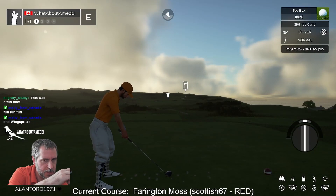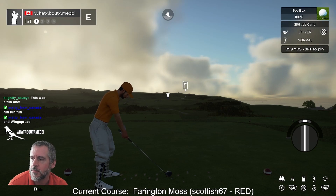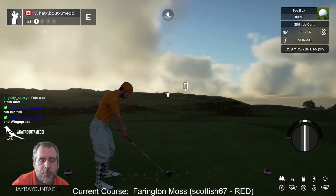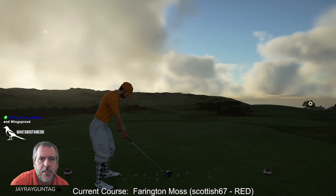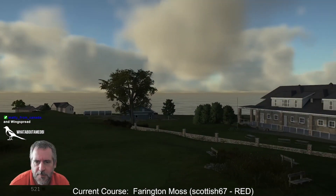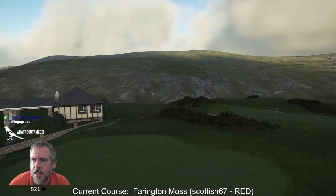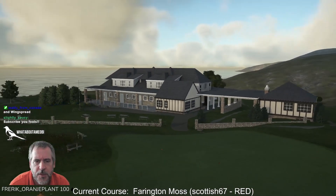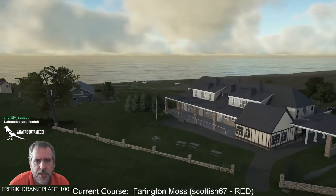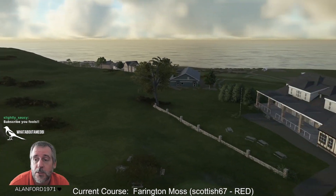Hey guys, we are playing another TGC Tours Dream Team Contest Entry today. We are playing Barrington Moss by Scottish67. He's representing the Red Team. He is the defending rookie contest winner from last year, which is about when I started showing up here. He had Ryland Heath and Wing Spread, which was really quite good. He kind of just burst onto the scene and said, hey guys, I'm going to design the courses, I hope you like them. And we went, yeah, we do. They're quite good.